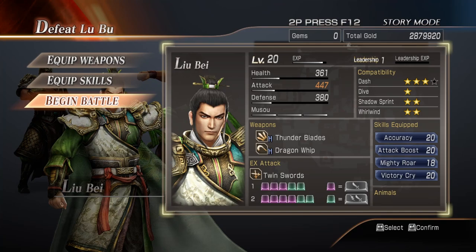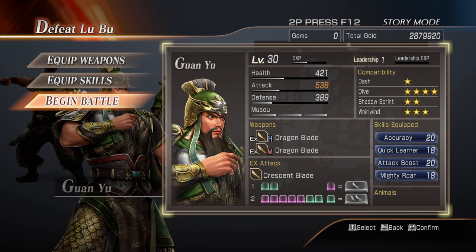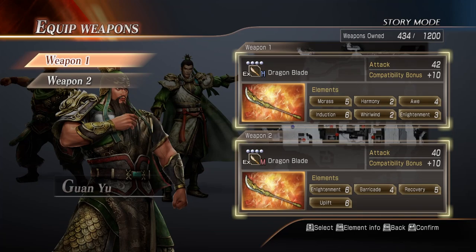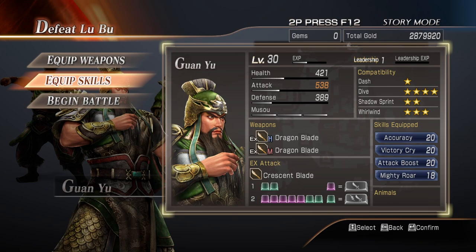So as mentioned, we'll be playing as Guan Yu. This stage is designed to be very low level — the default level is around 20. Zhang Fei we played with so he's leveled up, but Guan Yu we leveled up to 20; I don't think it needs to be higher than 30. We have standard 4-star weapons, nothing too fancy, with damage and victory cry on top. Our EX attack is the basic charge which gives us the attack boost — very useful, and it also breaks guard. The 5-hit combo we probably won't use that much because Guan Yu's attack is a little bit slow, so a 5-hit combo might be a little too long.